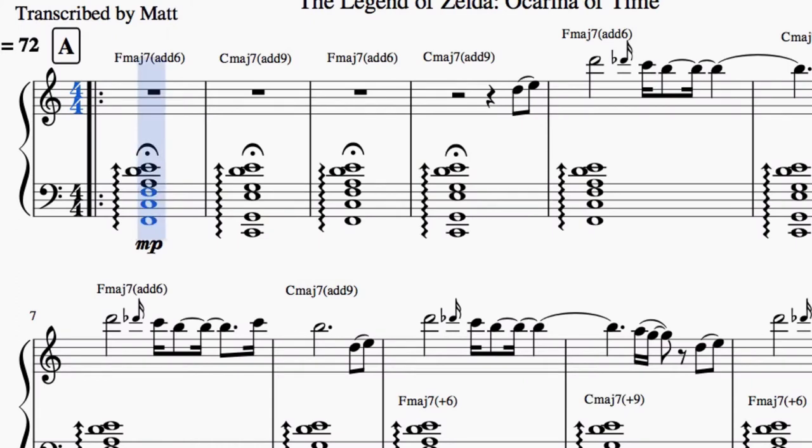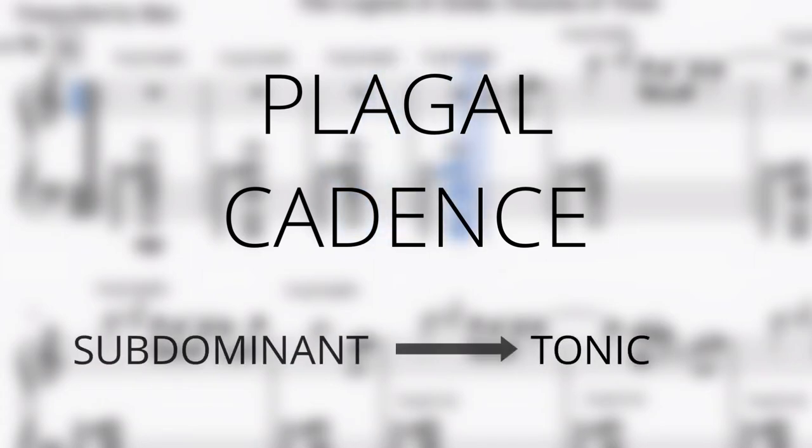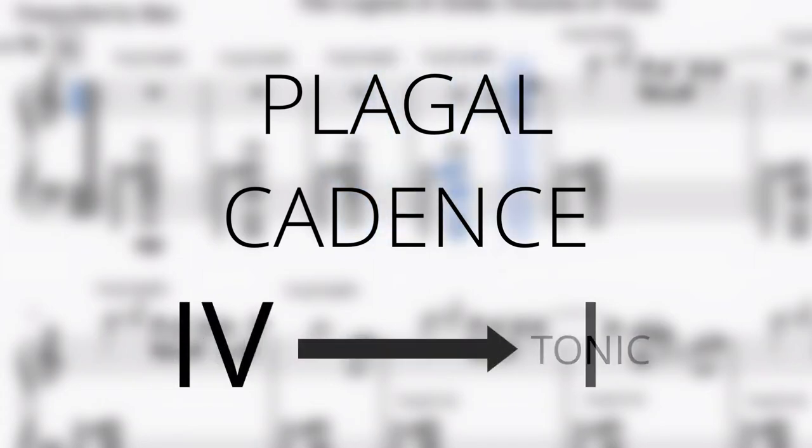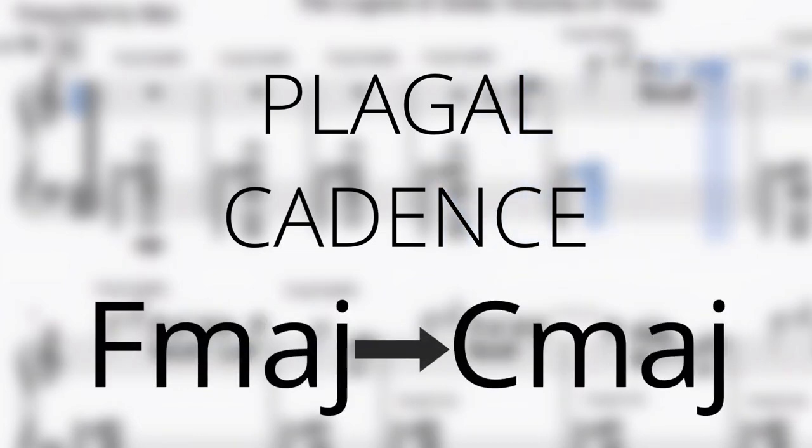The entire A section oscillates back and forth between F major 7 add 6 to C major 7 add 9 in a series of plagal cadences. A plagal cadence is one in which the tonic chord is preceded by the subdominant chord, or 4 to 1. In this case, F major — the 4 chord — to C major, the 1 chord.